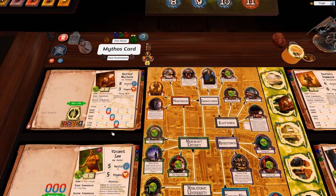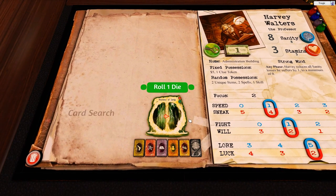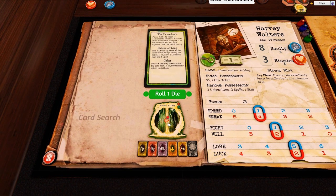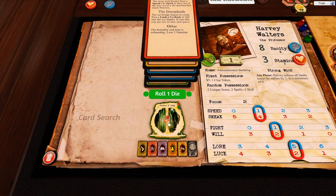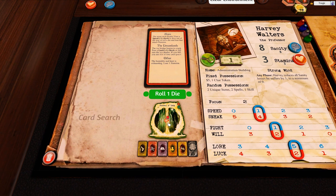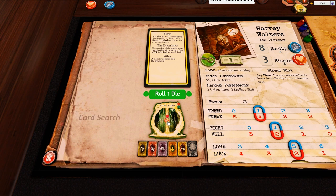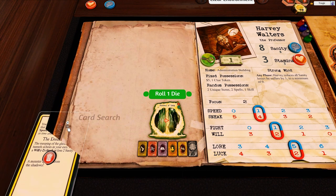When you're in an Other World, left-clicking the draw button automatically draws cards until it finds one matching your current world's color - sometimes that's one card, sometimes four. Some investigators like the Jazz Musician have abilities that ignore color matching; right-clicking the button draws one card regardless of color for those situations.